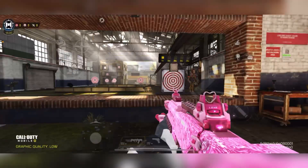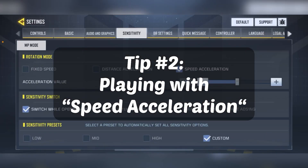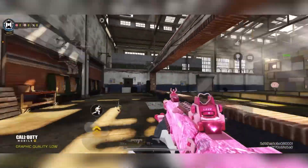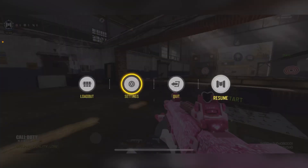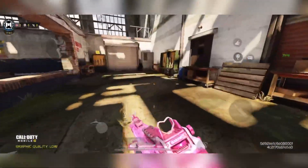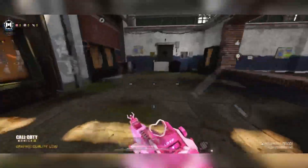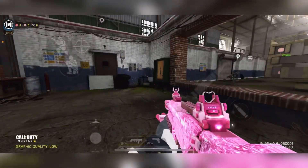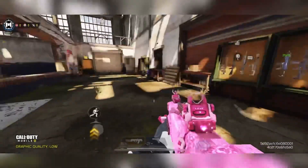Tip number two is playing with Speed Acceleration. Some people like Fixed Speed, which is consistent and lets you turn around smoothly — I used to play with it. But I switched to Speed Acceleration. The downside is it feels inconsistent at first, but the more you play with it the better you get. Speed Acceleration determines how fast your character turns based on the speed of your thumb swiping across the screen.